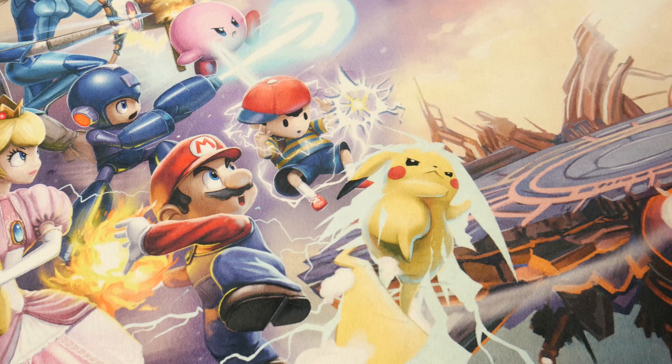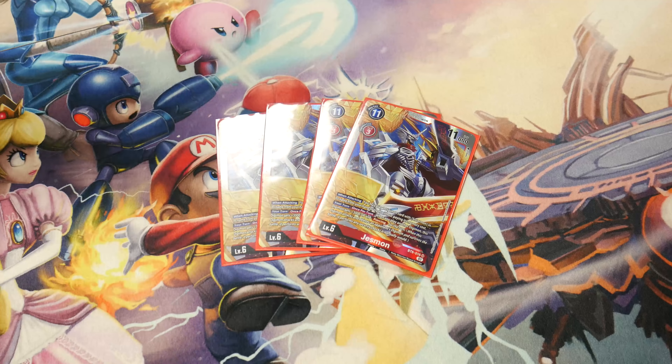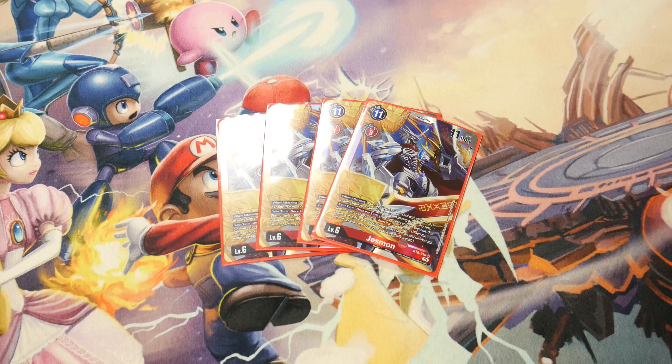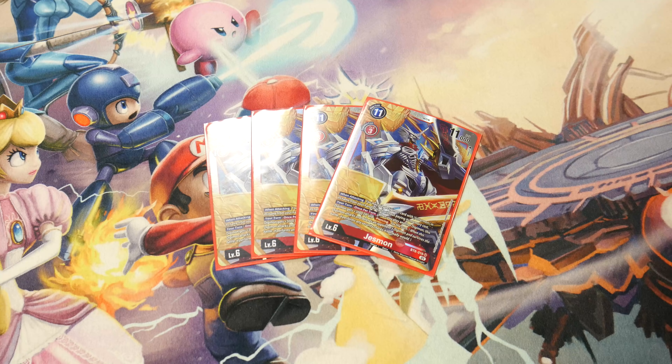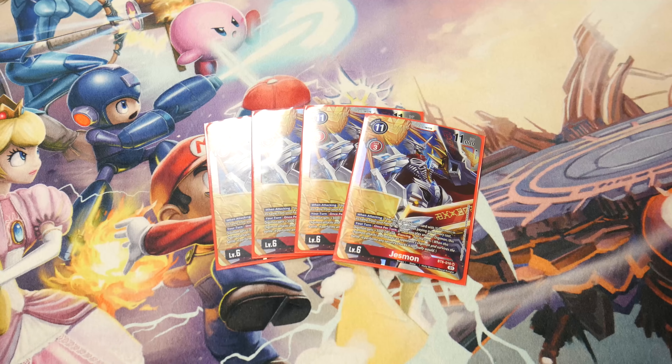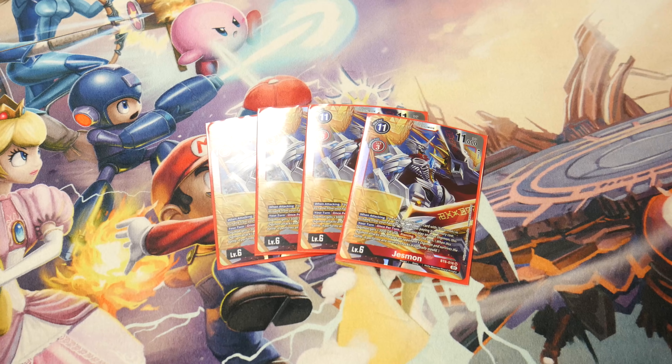We have four of our big boss monster — Jesmon himself. When attacking, you can play a Digimon card or Sistermon from your hand or trash for free, and then once per turn when you play something, Jesmon gets plus 3000 DP and piercing. It can attack twice thanks to Savior Huckmon, just doing a lot of powerful things. The on-attack ability to play Sistermon is not once per turn so it's incredibly powerful, and we're playing four because Jesmon is the only one you want to see.